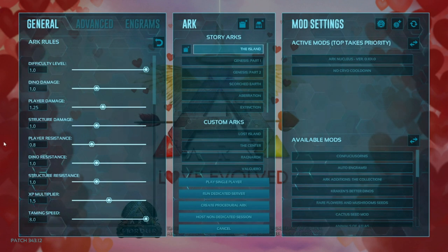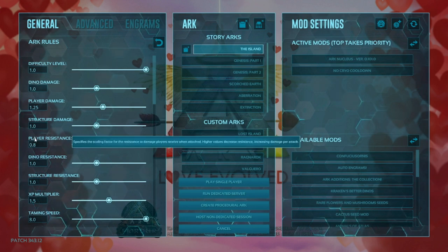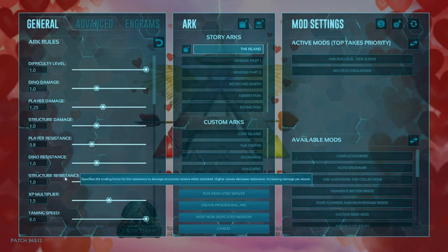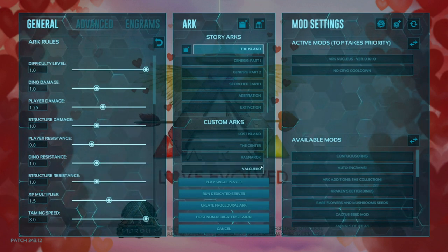We're gonna up the difficulty to 1.0. We're gonna leave the dino damage alone, but we're gonna go over to the player damage and up it to 1.25, so that way you get a little bit of a bonus on them. Structure damage we're gonna leave alone. Player resist we're gonna drop down to 0.8, so you get a little bit of resistance. Dino resist and structure resist, we're gonna leave those alone as well.